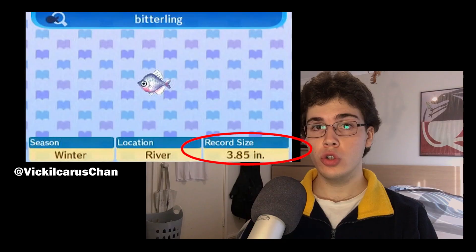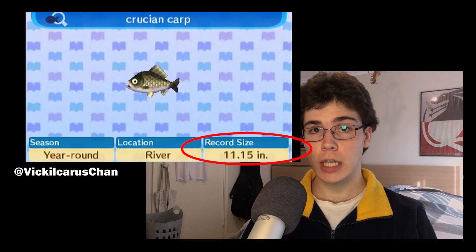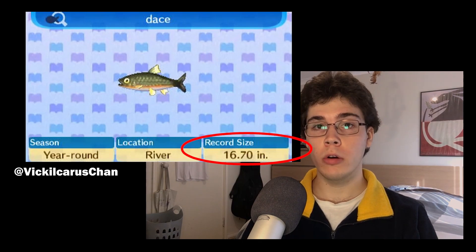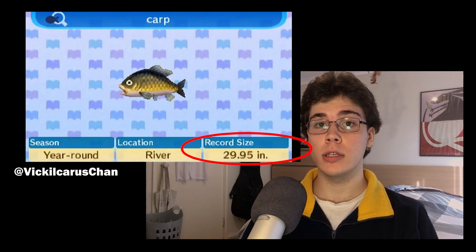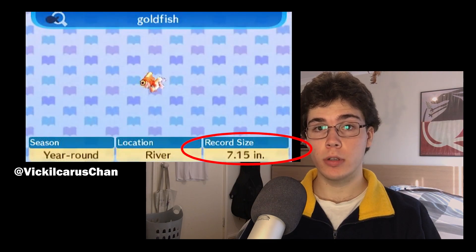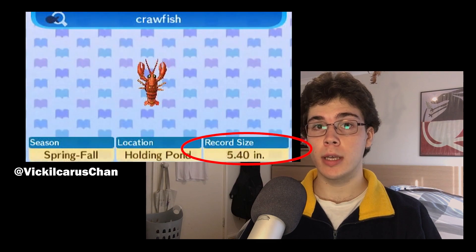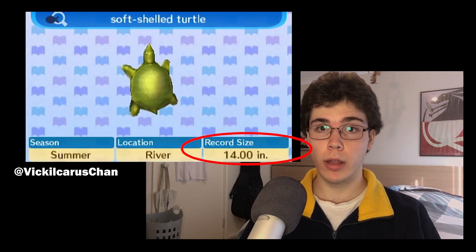Still on the topic of critters, fish, deep sea creatures, and bug sizes were tracked during tournaments and kept score in your encyclopedia. They were a really neat way of creating distinction between the critters you can catch, as well as providing a true reference for how small or large some of the amazing animals in Animal Crossing are in real life.